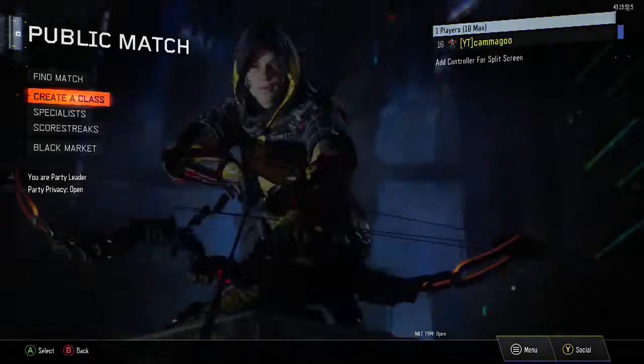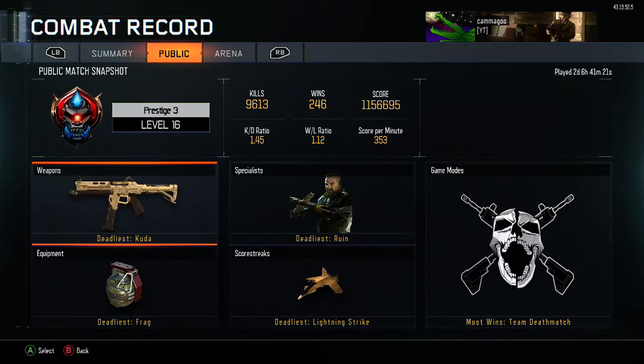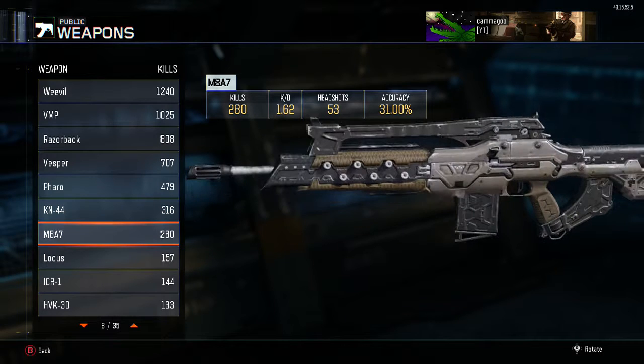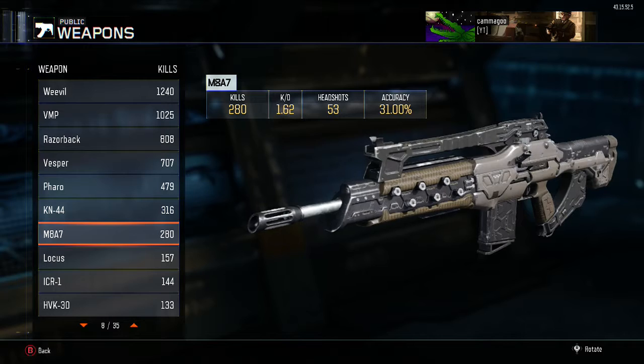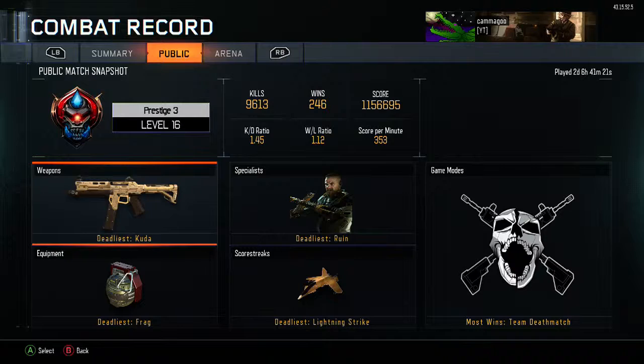Let's go into this. For the M8A7 I have 280 kills, my accuracy is 31 percent, 53 headshots, a KD of 1.62 — and yeah, that's pretty much it guys.